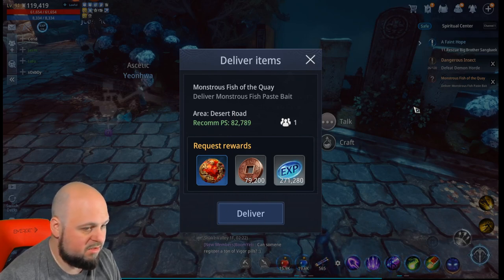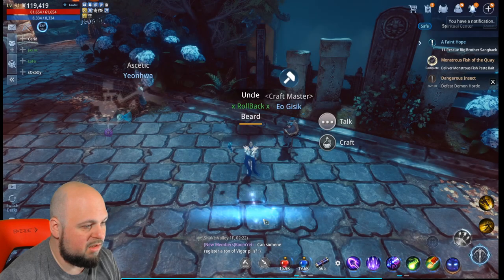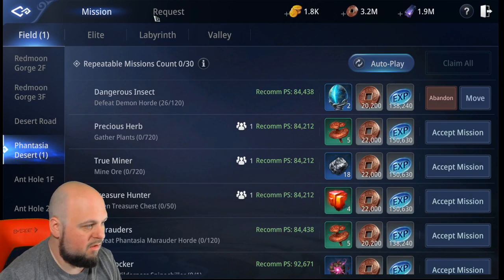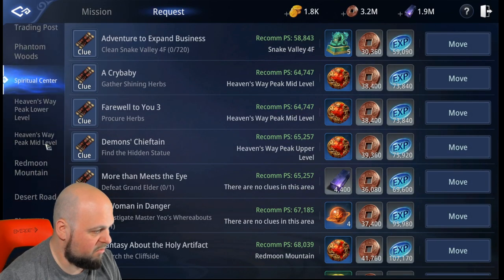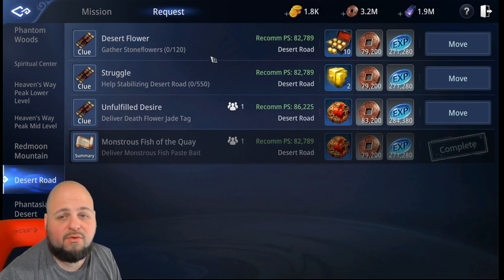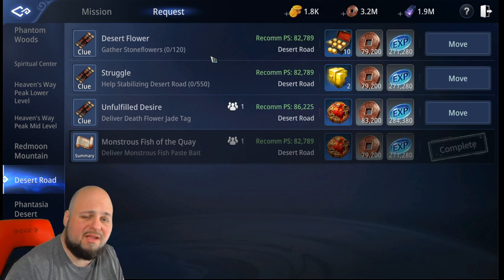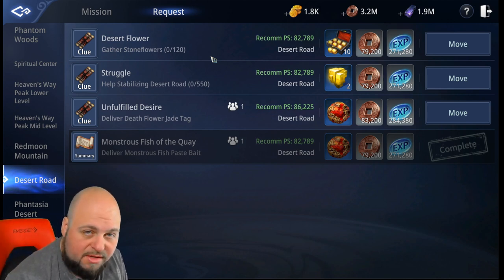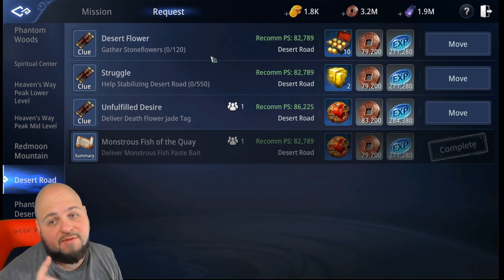Then we need to deliver it, and you can do that straight from the quest series — you click on your request, hit deliver, and then we are done. Let's see if that unlocked anything else — no, there's nothing locked behind that. If you guys enjoyed that tip and it helped you out, hit that like button. If you're not subscribed, hit that subscribe button, turn those notifications on, and I'll catch you guys in the next video!